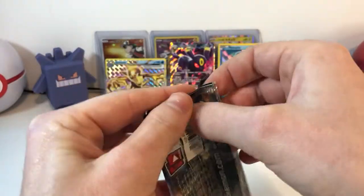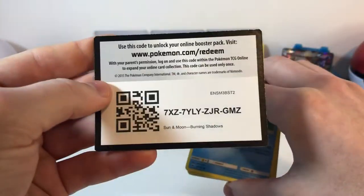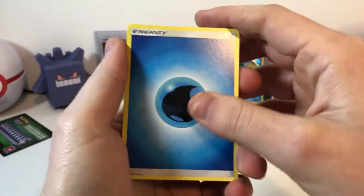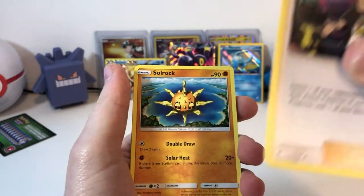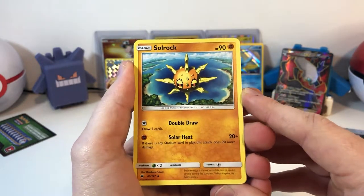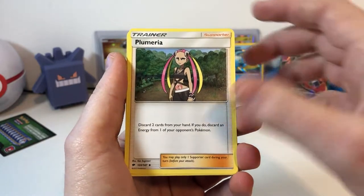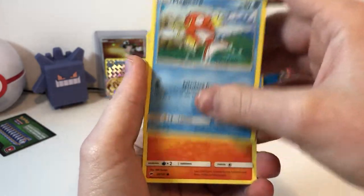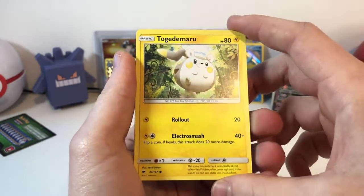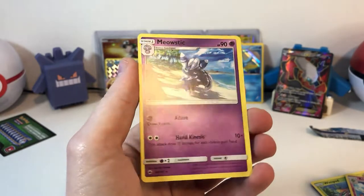Let's open up the Burning Shadows first. Here's the code card — one, two, three, four to the front — to a Water Energy. A Guzma. You can see that the edges are pretty roughed up on these. That's why I was saying before — you don't really want to buy these if you want something gradeable, because chances are they're going to be smushed, the edges are going to be roughed up and you'll be unhappy. A Plumeria. Magikarp learned how to fly. Pansear. Croagunk trying to hail a taxi. Togedemaru — I like my round Pokemon. A Wimpod. A Sylveon. And a Meowstic taking a long walk on the beach.